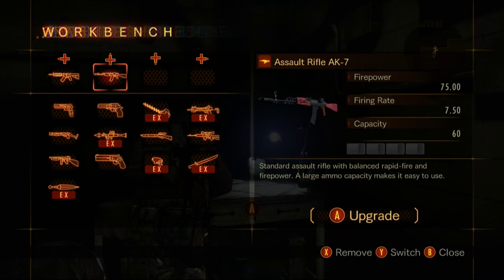Now for the last regular assault rifle, the AK-7 — a standard assault rifle with balanced rapid fire and firepower. A large ammo capacity makes it easy to use. So compared with the previous rifle, it has very slightly less firepower, but it has double the capacity, the same firing rate, and it gives you an extra upgrade slot. So if you ask me, even though it's 10 points lower firepower, this rifle is better to use than the NSR-47. But to each his own — that's just my opinion.